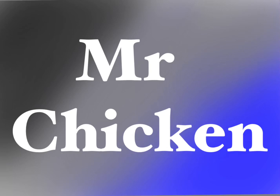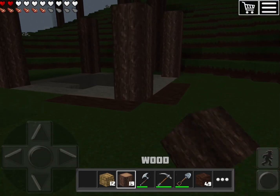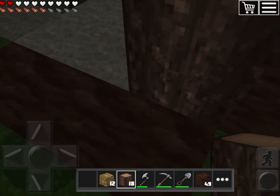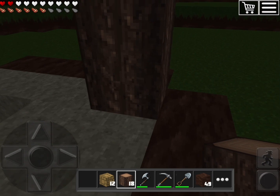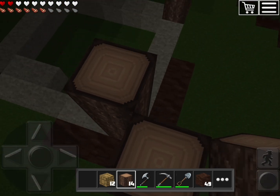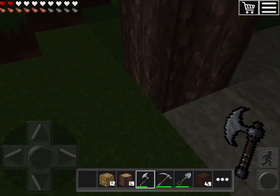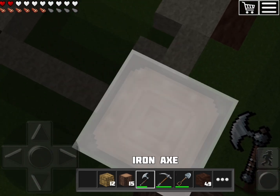Hi guys, welcome back to another Mr Chicken video. Today we will be finishing off our house. I was actually off camera doing some of this because I wanted the video to be short. I'm trying to make this stone floor wooden — the top of the house should be wooden and the floor should be stone. I think that's a good idea.